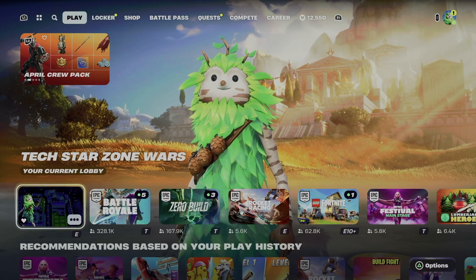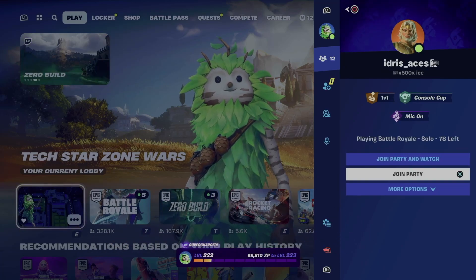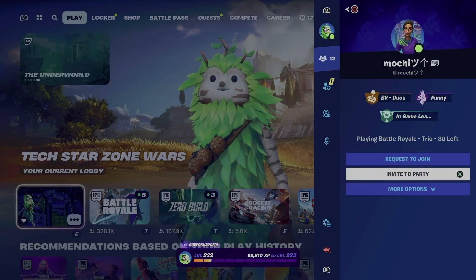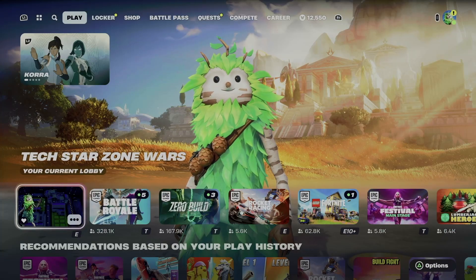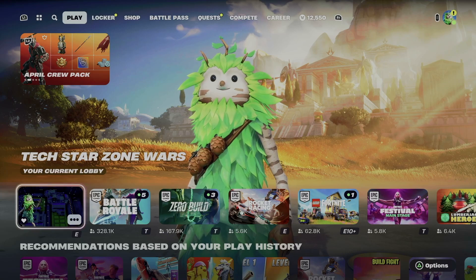This is not what you want to do — if you click on my name and send a join request or a party invite to me, unfortunately you will have to be unfriended. Same goes if you don't type your Fortnite username in the live chat — you will have to be unfriended. You can always get re-friended once you understand the rules.